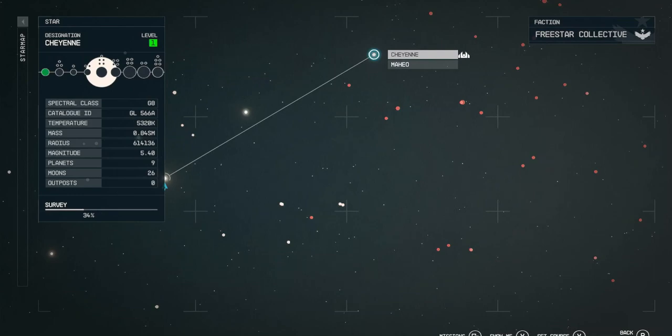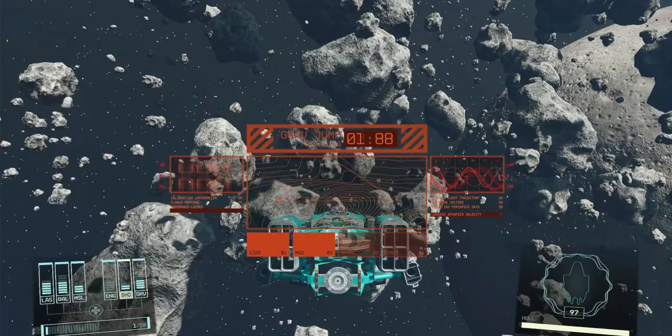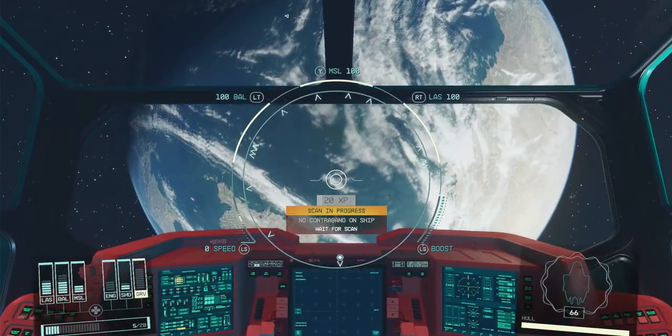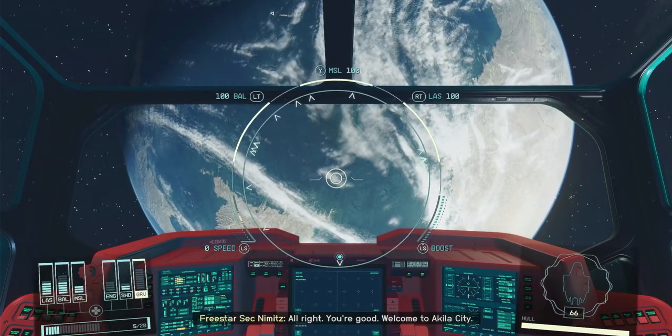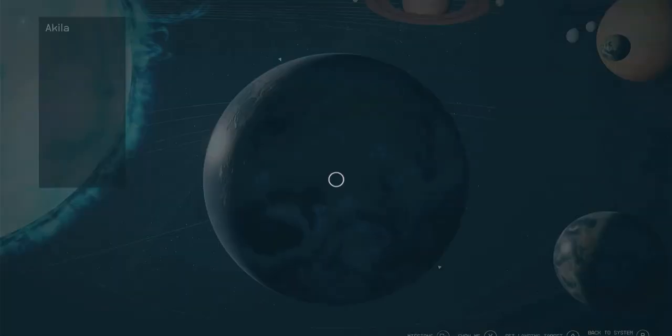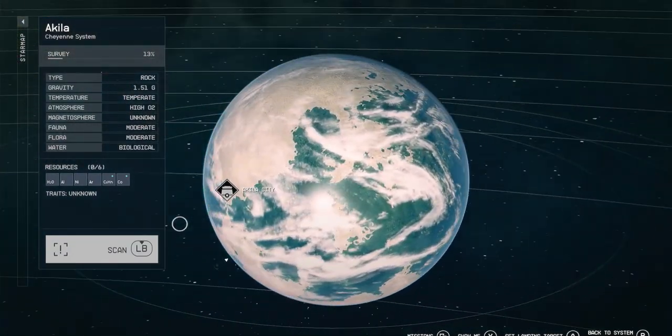Once there, you need to make your way to a town called Aquila. Once you fly there, check your cargo — make sure you don't have any contraband on you — and then you're free to travel to the main Aquila city, the capital city of the Cheyenne system on the planet Aquila. I know, original.